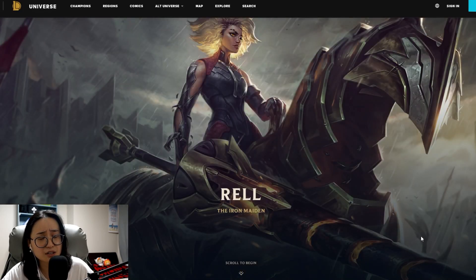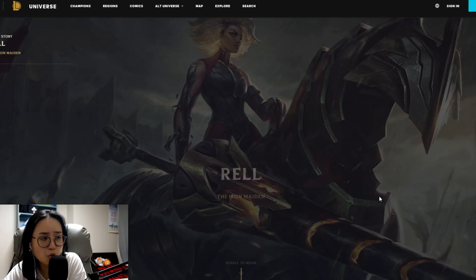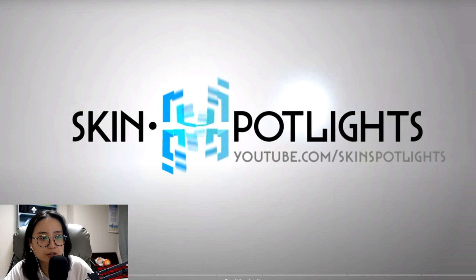That biography is actually pretty interesting. I like it a lot more than Seraphine's or Lillia's — it packs more into her character. She's a rebel, which reflects in her look, and it furthers the lore behind Noxus. Now we're going to go into Skin Spotlight and take a look. How can she rip ore out of the ground with her hands? She just can.